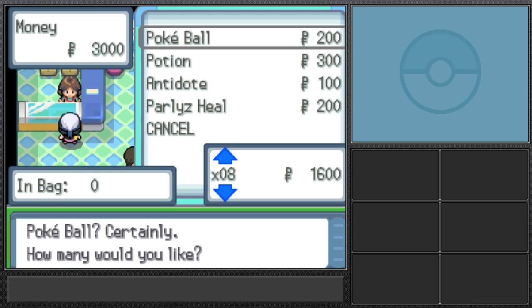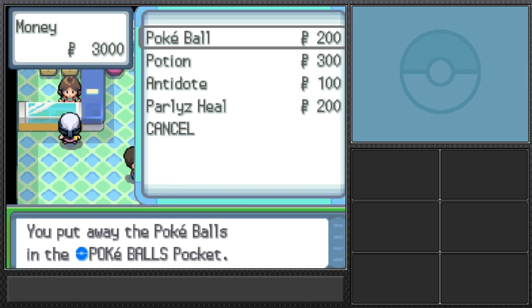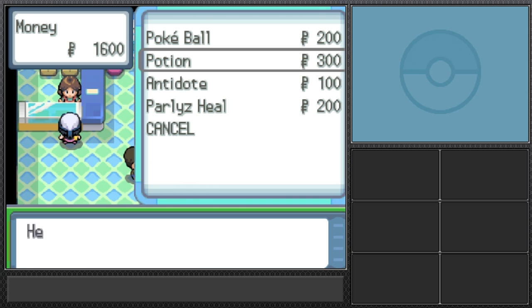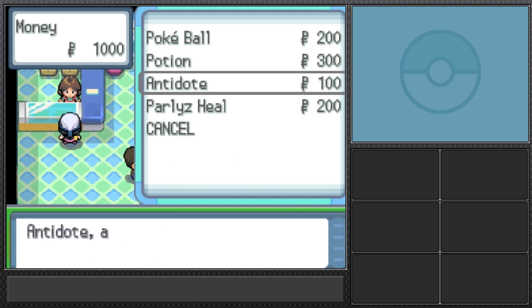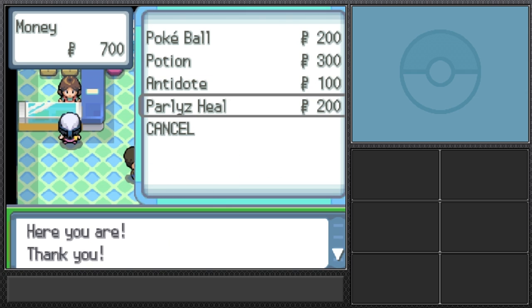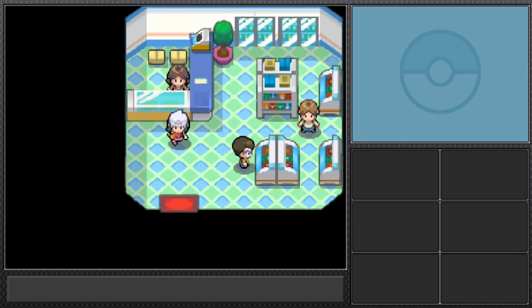Another rule: I cannot have duplicate Pokemon. Oh look — you can buy Pokeballs! Let's buy seven Pokeballs and two potions. Since I can only use one Pokemon at a time this is going to be quite hard, so I need to stock up on items to help that single Pokemon.